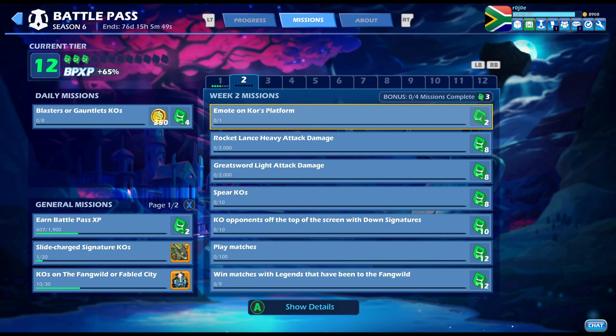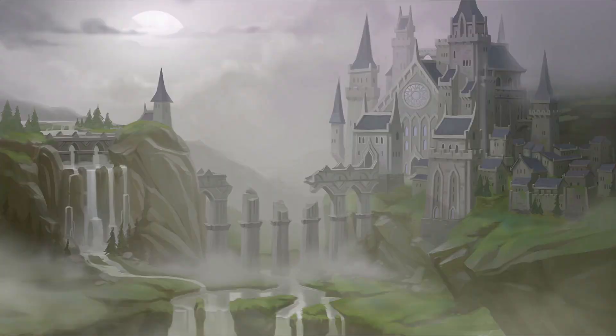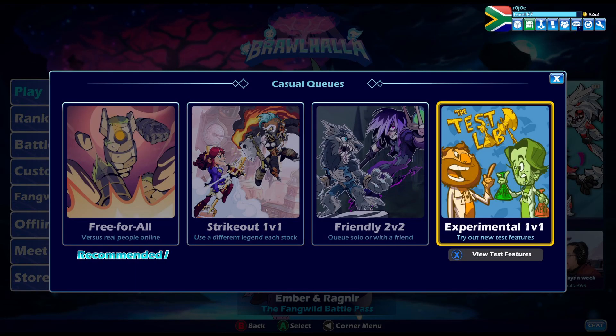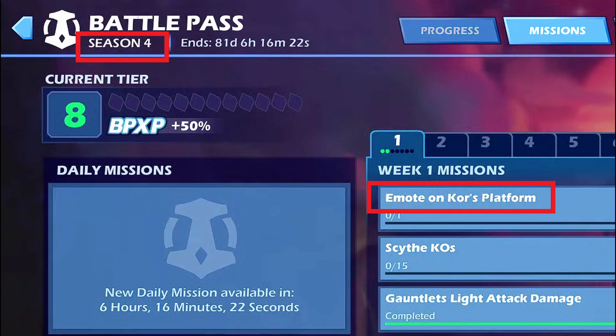You're watching RojaGaming and here's some info on the Season 6 Week 2 mission about emote on Kor's platform. The platform is Blackguard Keep and you can come across this small stage in a Strikeout, Experimental, or a 1v1 ranked match. This mission was in Season 4 as well, so I know how it works.